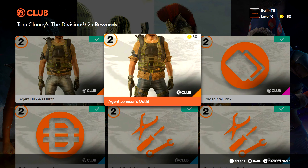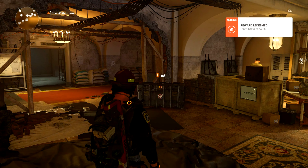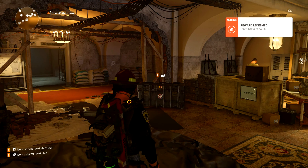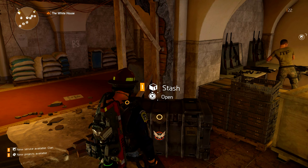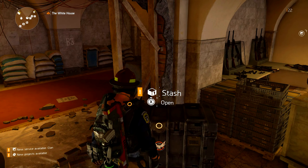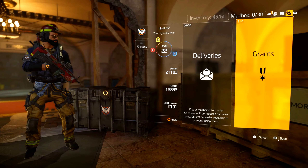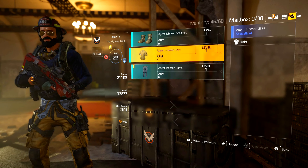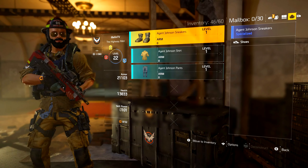I'll quickly buy this outfit for my character so I can show you guys how to get it on your character and into your inventory. You guys can see on the top right of the screen it just said that I redeemed the Agent Johnson outfit. What you're going to want to do is go to any stash in any safe house — I'm at the base of operations so that's where I'll do it. Open your stash and go all the way over to your mailbox, which has deliveries and grants in it, and click on the grants section.